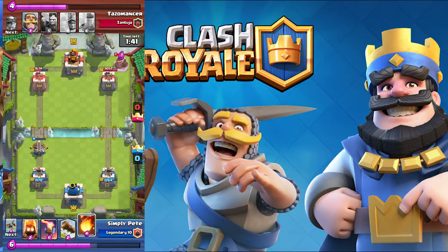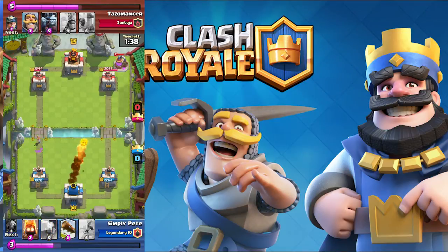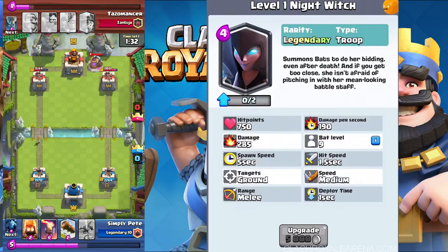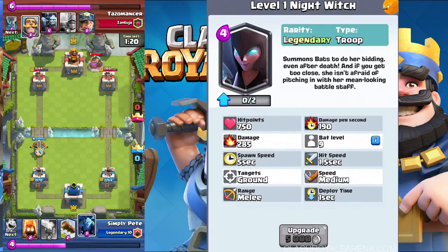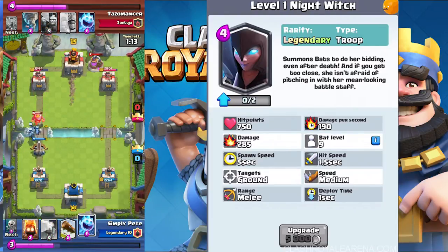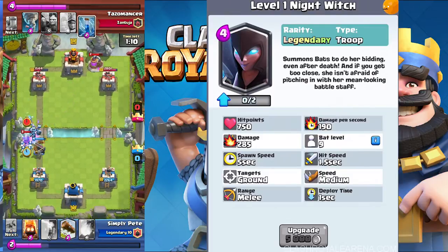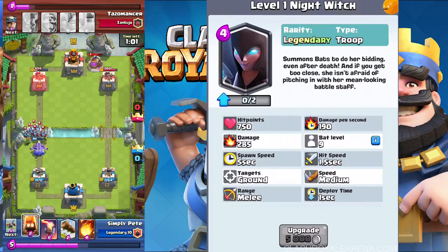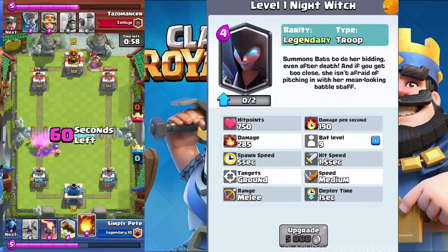The third card, the first legendary, is the Night Witch. At level one, she summons bats to do her bidding even after death, and if you get too close she'll pitch in with her battle staff. She's a four elixir legendary with 750 hit points — one elixir cheaper than the regular witch — 285 damage, 190 damage per second. She spawns two level 9 bats every five seconds, hit speed of 1.5 seconds, targets ground only, and her speed and melee range match the regular witch with a deploy time of one second.